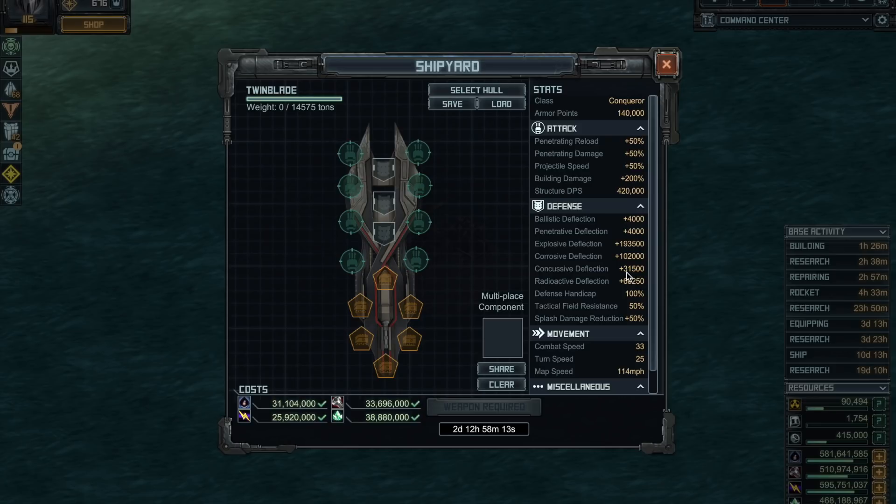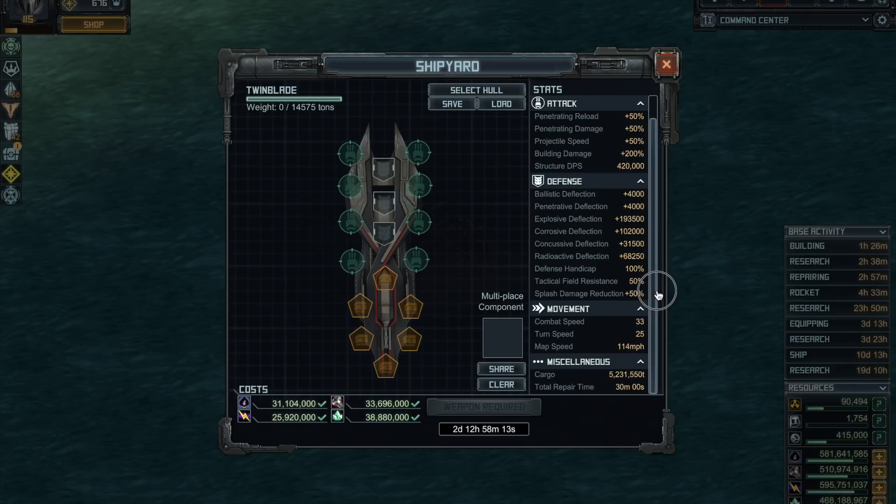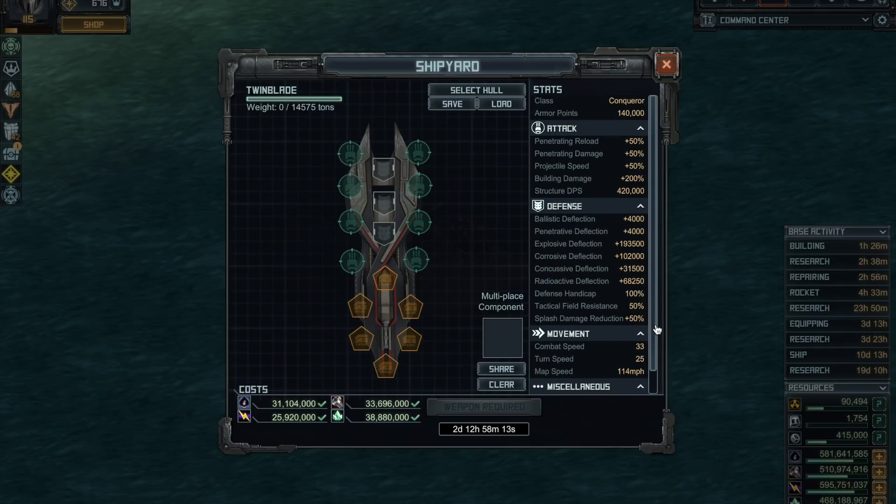It has very good splash damage reduction and explosive damage resistance, so usually you don't have to worry much about mortars — and I say usually because in some combinations you actually have to. It also has a very low repair time of 30 minutes. So let's take a look at what you'd put on your Twin Blade.